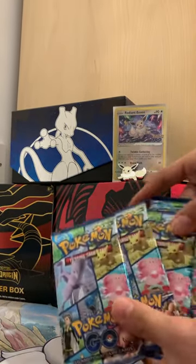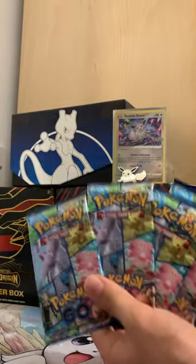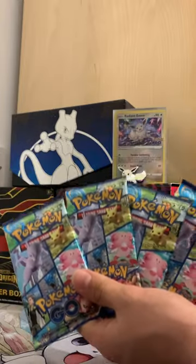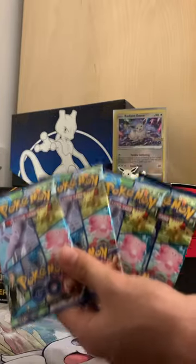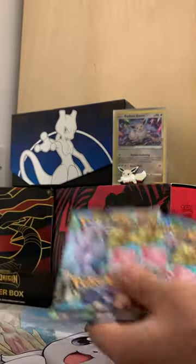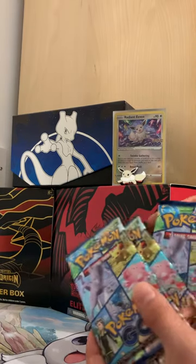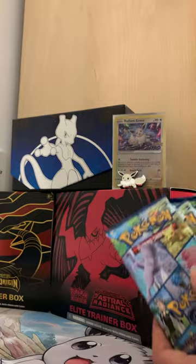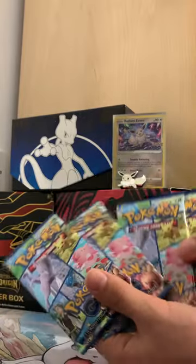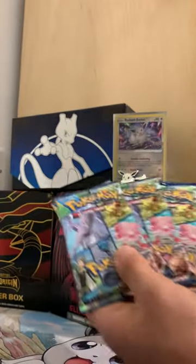Yo guys, what's up! Today we are going to be opening up four Pokémon GO packets out of this set. You can get so many cool cards like the Radiant Charizard, Mewtwo V-Star, Spark Secret Rare, and I got all these from the Radiant Eevee Chrome Box or an Ultra Premium Collection. I hope you're gonna like this video — comment and subscribe, let's get into it!